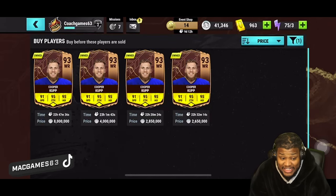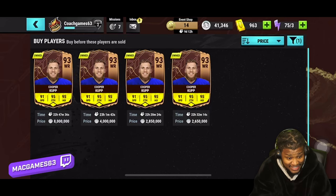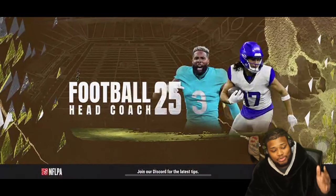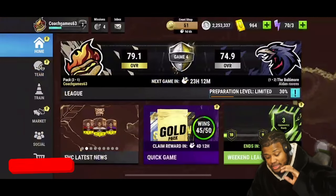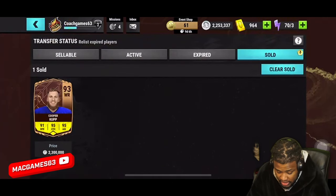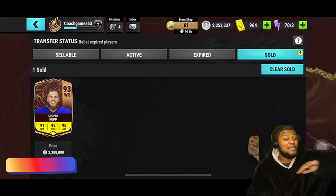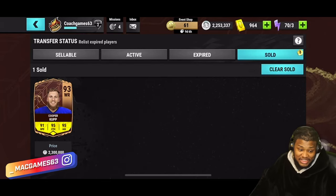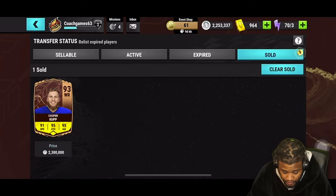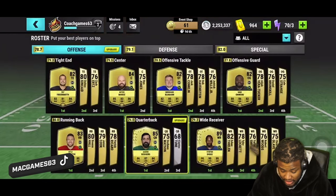Now it's time to build a squad because it's weekend league time. Let's go to the app and upgrade the team because it definitely needs some upgrades. We sold Cooper Cup for 2.3 million — much needed coins for the squad.